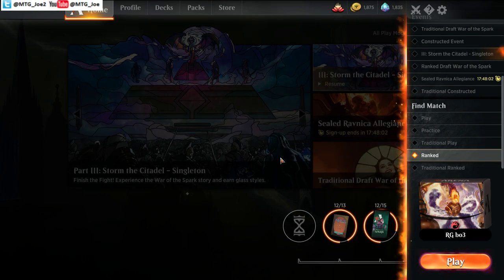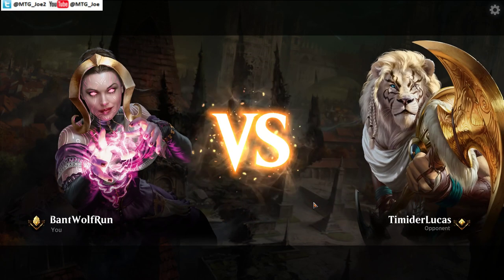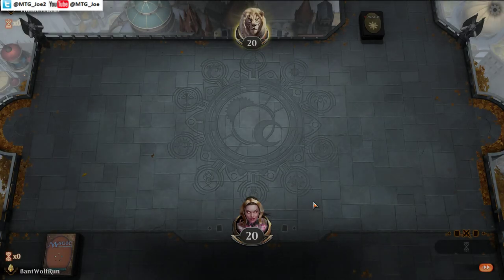I'm opting to not play Risk Factor because there's been a lot of Narset, and it feels really bad in the face of Narset. Chandra kind of gets to the point where they can't really answer it by attacking because they die, but it gives us card advantage. And the mix with that and Frenzy has been pretty good. So we'll play a bunch of ranked matches and go through there.